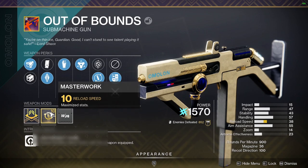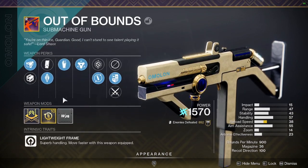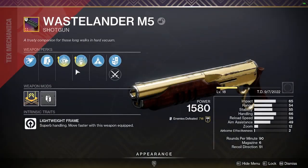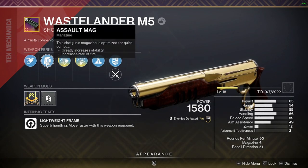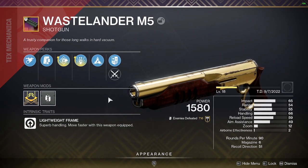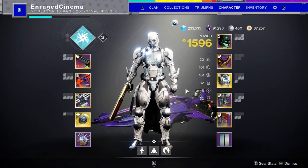I'm not a big fan of the last two SMG perks — I'd prefer a range masterwork and Hammer-Forged to get more range out of it, but that's the setup we have. For the shotgun, we have the Wastelander with One-Two Punch, Assault Mag for faster fire rate, Full Choke for tighter pellets, and a range masterwork. That's how we're doing the crazy damage with the shoulder charge.